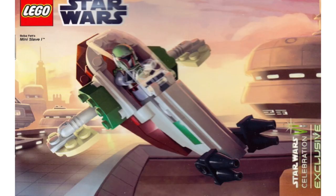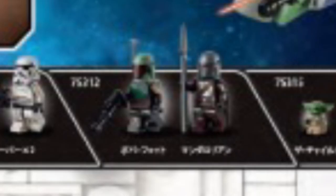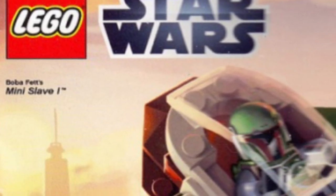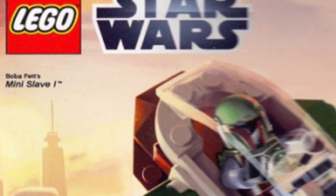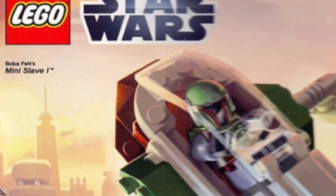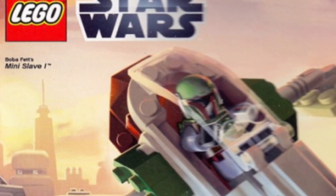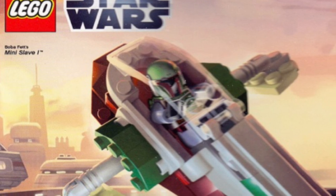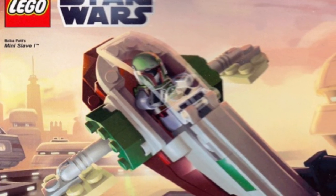Another one that absolutely makes 100% sense is to do a micro fighter Slave One. They're doing the new Slave One set this summer, and I think this would be a great, cheap set to include the new Boba Fett minifigure with all the arm printing. This is for the Book of Boba Fett, which will be airing around the time this comes out. The micro fighters come out in January, so this would be a great way for kids to get their hands on a Boba Fett in an even smaller set. We have yet to get an official mainline Slave One micro fighter — we did get a promo one a while back, but this would be great.